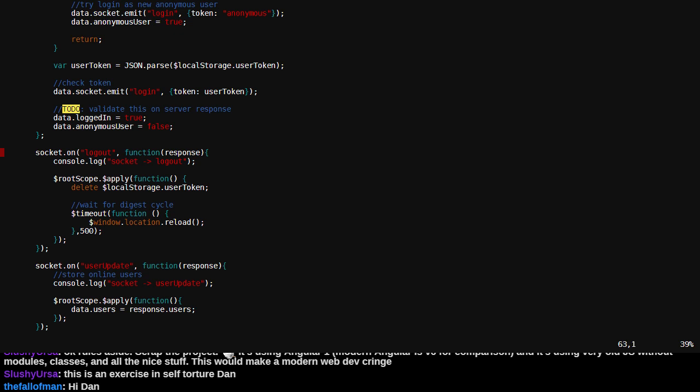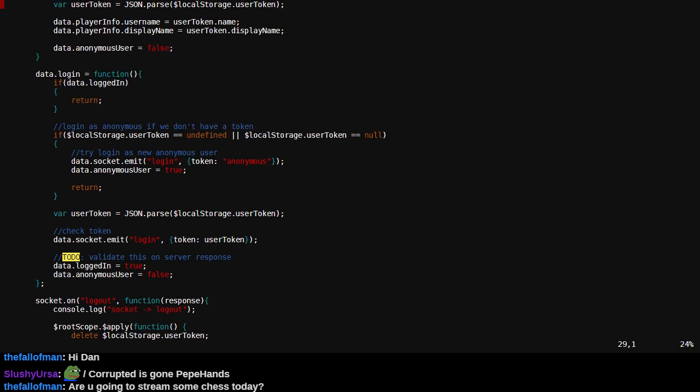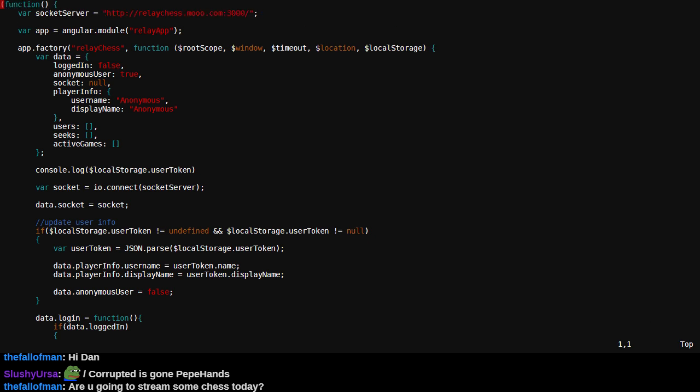I'm trying to implement rated play. I could just make all the games rated. I don't need the UI to decide whether or not the games are rated — that's something we can decide server-side since client-side there's no control to manipulate the ratedness of the games. But the data structures demand that the UI set the rated attribute of a seek.